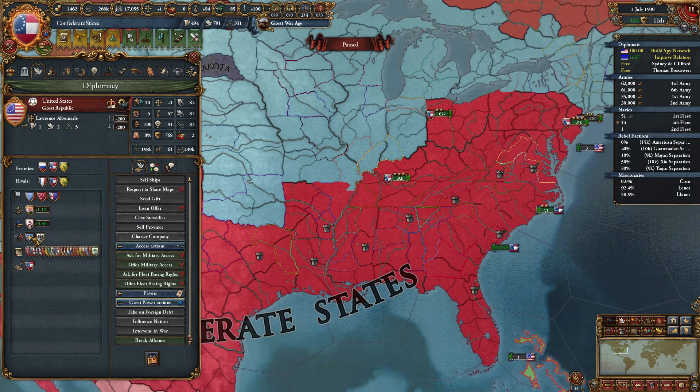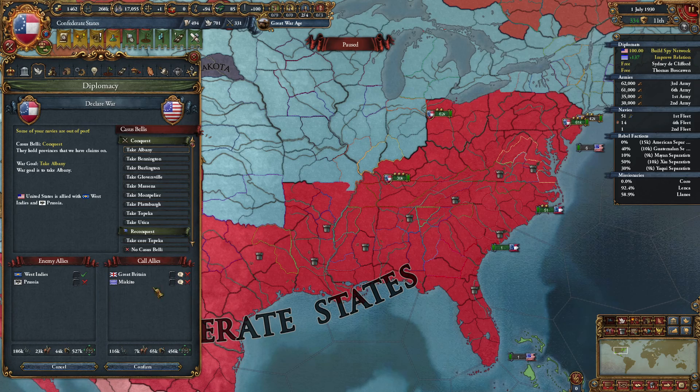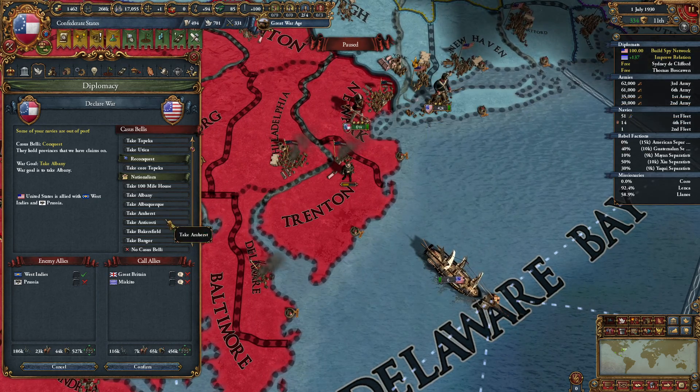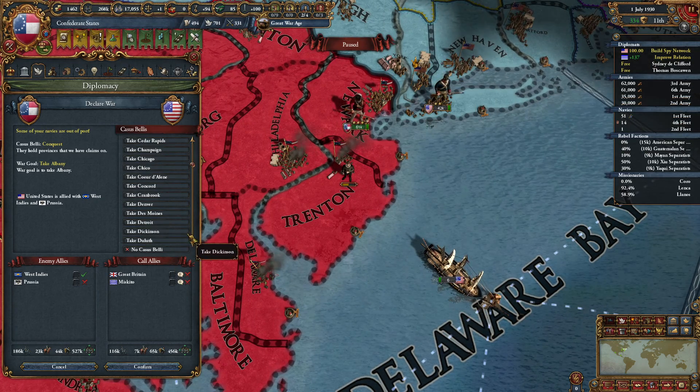Sure. Who are you allied to? West Indies and Prussia. Nice. Prussia's not even gonna join — that's like the best thing that could happen. We'll go for New York — and that's the war goal.